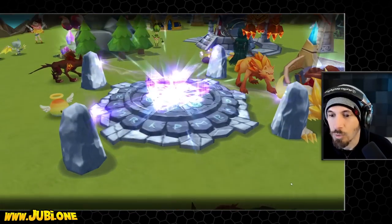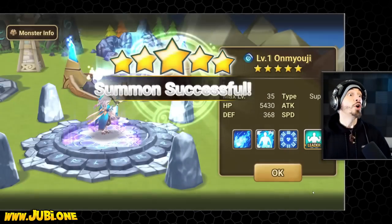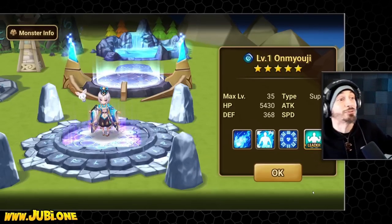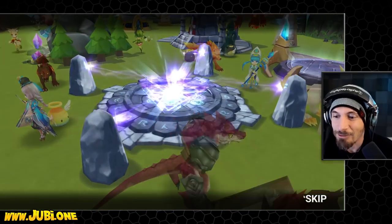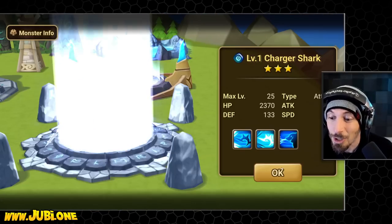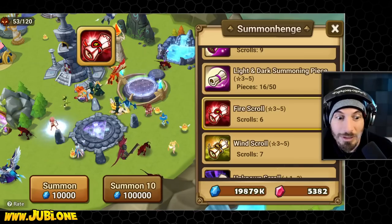We're going to do these water scrolls first. What is he hoping for? I think he's just hoping for us to pick well. That was only four summons and look at that — new player RNG, everyone go start a brand new account right now. Just kidding, that's a joke, but that's pretty ridiculous RNG for only a few summons.